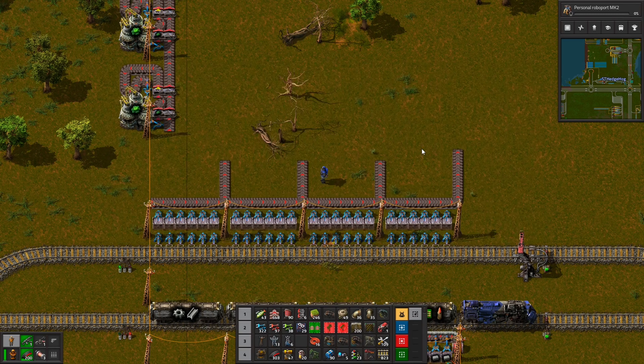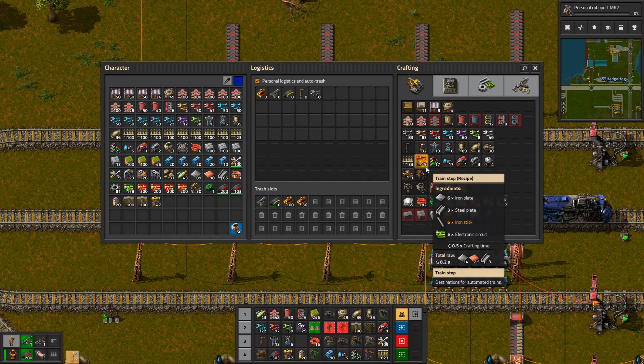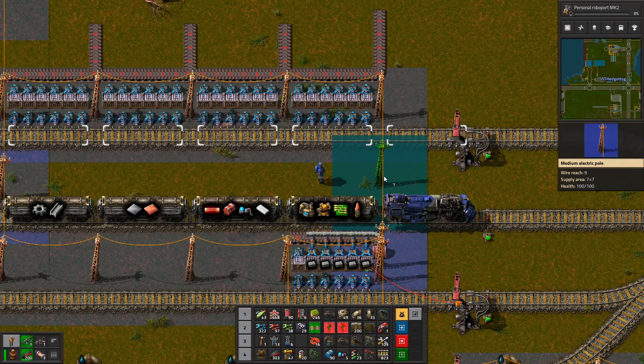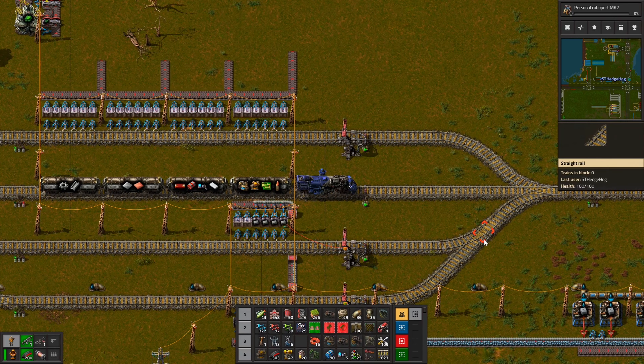I've run out of power poles again. Damn it. I run out of them a lot too. We really should set up production of those. Unfortunately it's the sort of thing where we'll build a production of it and then never go and pick them up, and just keep building them in my inventory - because that's what I do.